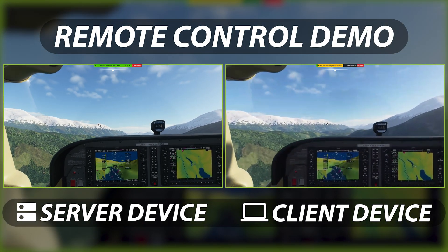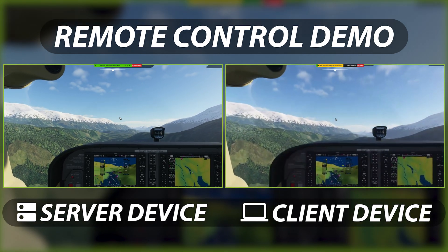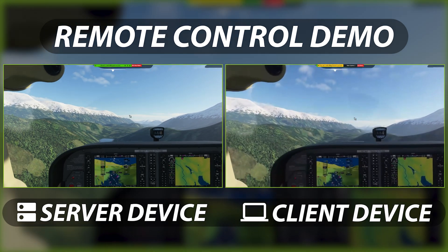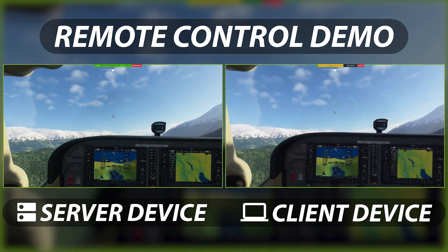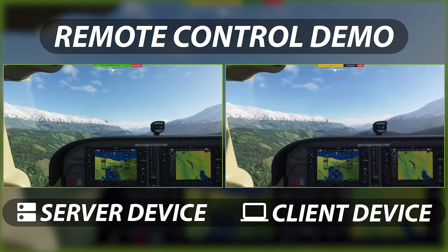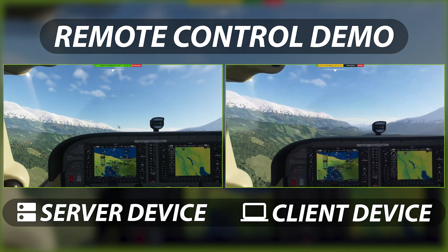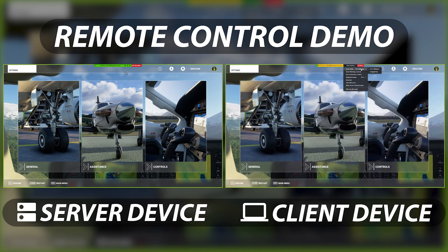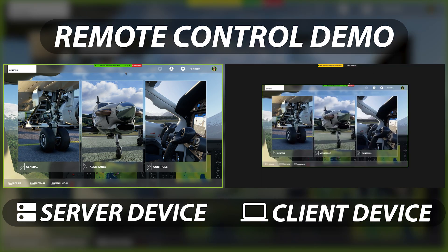Both of these computers have 1080p screens, and you will notice that the quality is higher on our server computer. This is because Zoom is not able to deliver such a resolution in the Optimize for Video Clip mode, and therefore we receive a lower resolution on our client computer. We can see this when we go up to the Zoom menu, choose Zoom Ratio, and select Original Size. We can see that our output is smaller than 1080p. Therefore, our server is rendering unnecessary pixels, which will put unnecessary strain on the GPU.